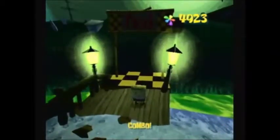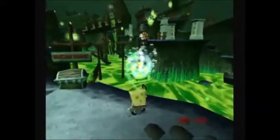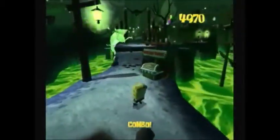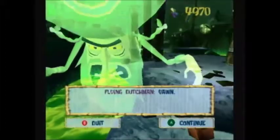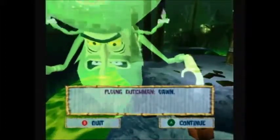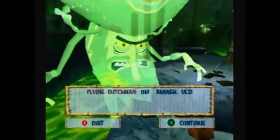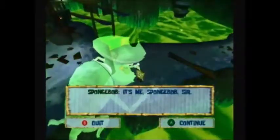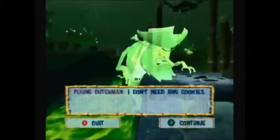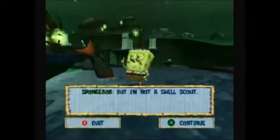This way leads us back to Bikini Bottom. Be careful not to fall into that green sludge now. Let's talk to the Flying Dutchman. It's me, SpongeBob, sir. I don't need any cookies. But I'm not a shell scout.